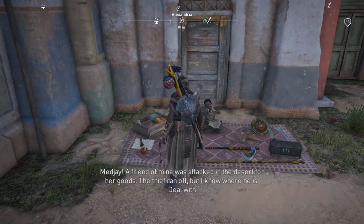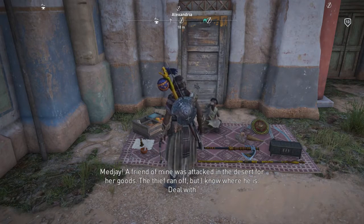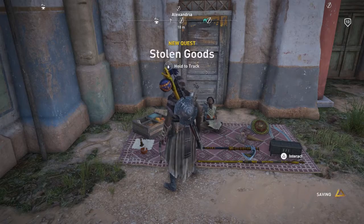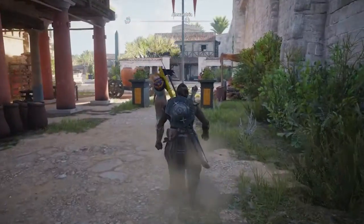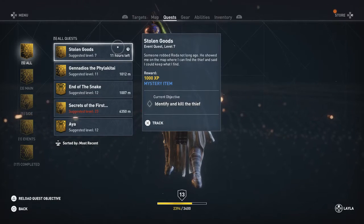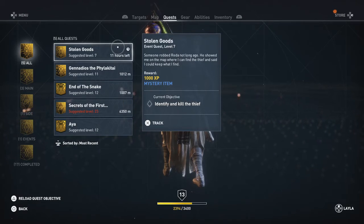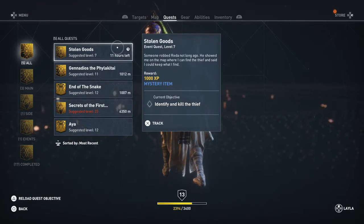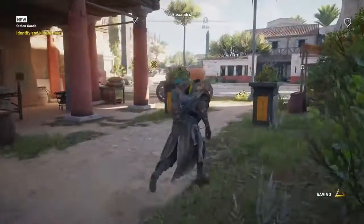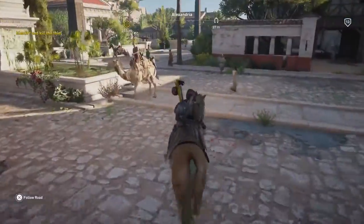A friend of mine was attacked in the desert for her goods — I know where he is, you get whatever that fool has on him. New quest: Stolen Goods. Someone robbed Reda and he showed me on the map where I can find the thief, and said I could keep what I find. The reward is 1,000 experience and a mystery item. Objective: identify and kill the thief. It's pretty close, 240 meters.